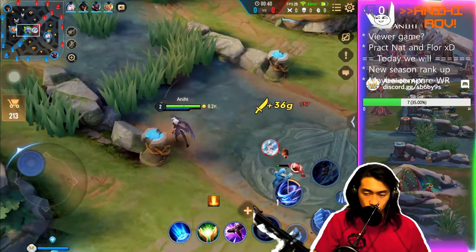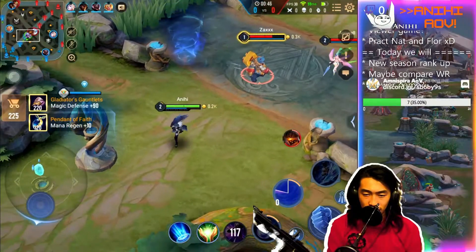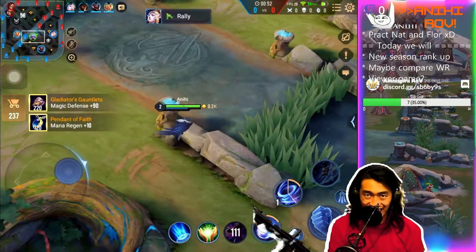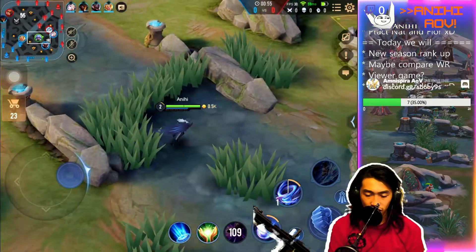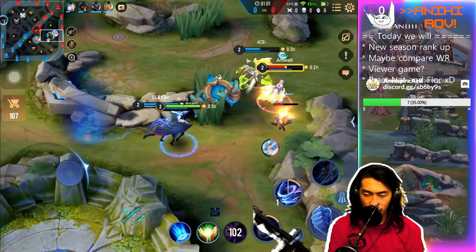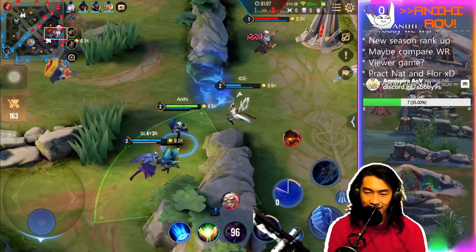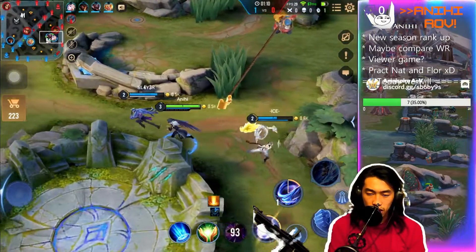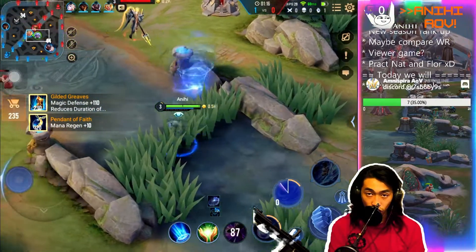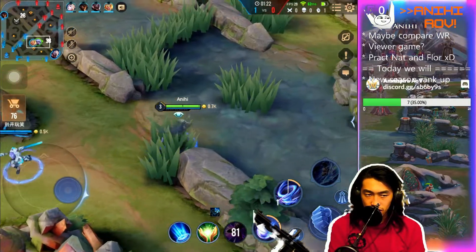Our combo for clearing and things like that after level two is exactly the same — it's gonna be first ability and then your second ability. Actually there are two things about that: you can do first ability and then second ability immediately if your target is stationary. You'll see me do this right here — I'm just taking a look at this blue buff. I want to make sure I deal enough damage to it, so it's a first and a second ability to a stationary target.